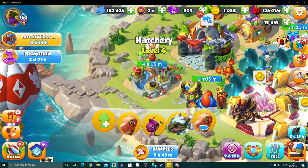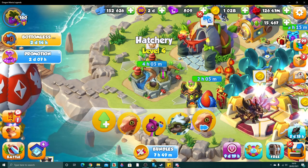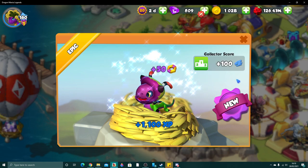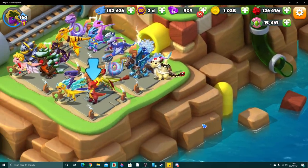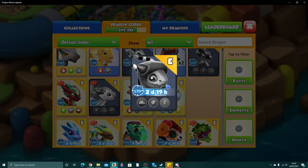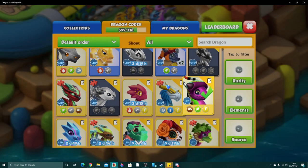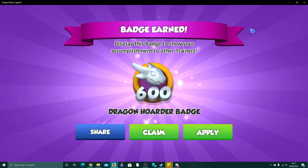Let us hatch dragon number 600 in our codex collection. Should we make it Mr. Caterpillar? He was an old favorite and he is a very wonderful, beautiful little boy. So let's go ahead and hatch him — he is only an epic but I will take little caterpillar as my 600th unique on this account. We did get this dragon from the current solo event that's going on, because you can get him and you can get some leaf stones out of it.